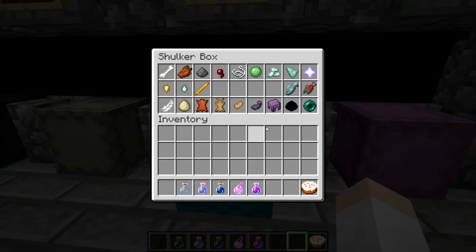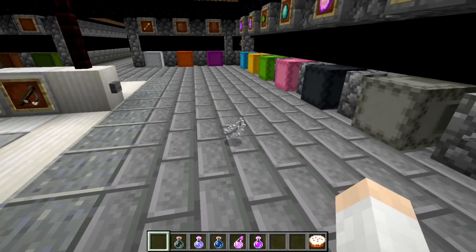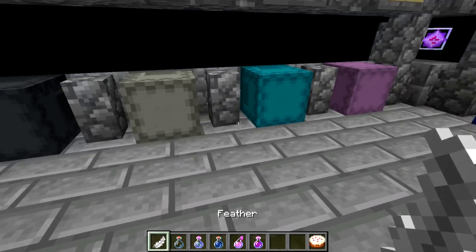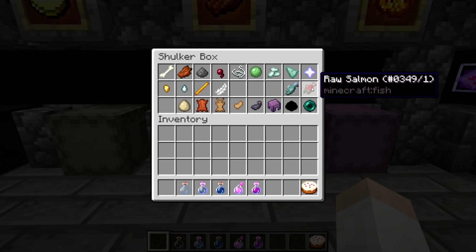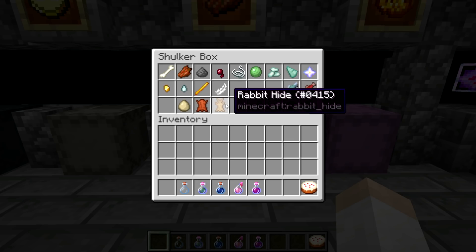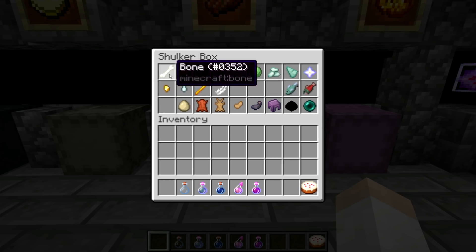Mob drops and stuff — there are a lot of changes. I really like this feather — the feather is one of the best new textures. That is beautiful, a definite improvement over what we had before. The salmon looks a little bit different, the rabbit hide is definitely an improvement. These gold nuggets are nice, the bone's nice — all of these are really good.